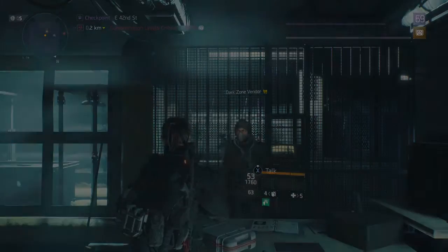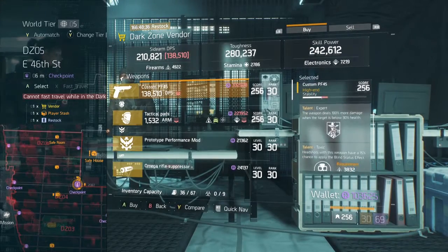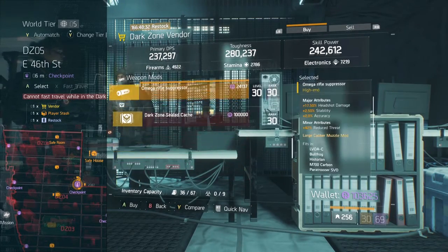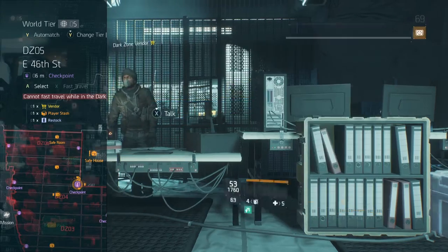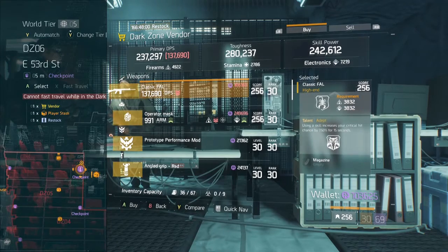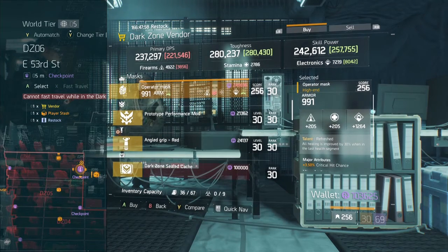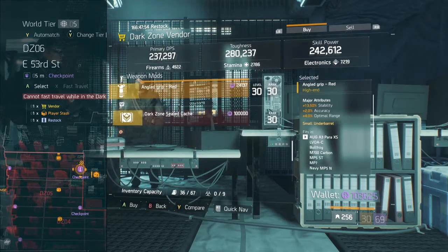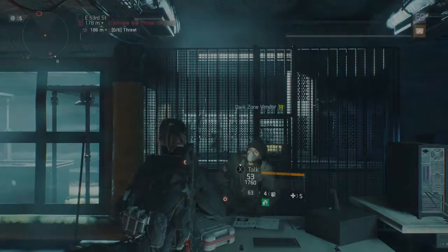DZ3 East — shitty attack pads and a support station duration mod. Over at DZ6, there's a pretty okay armor mask with 30% healing improvement when your last health segment is active. Right there in DZ6.